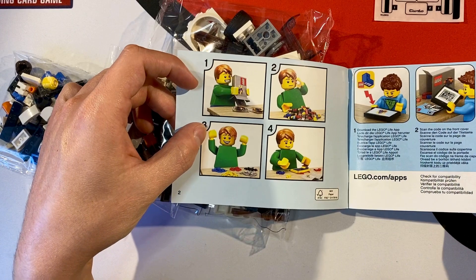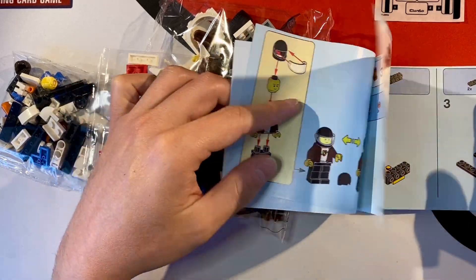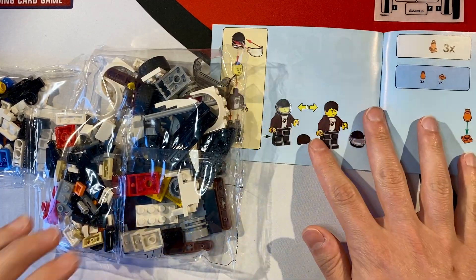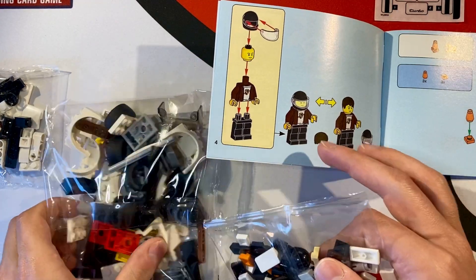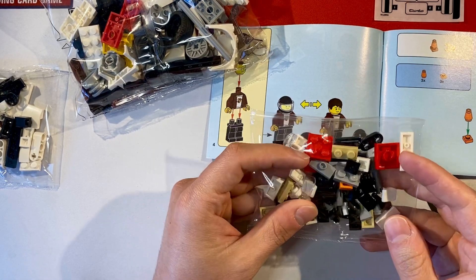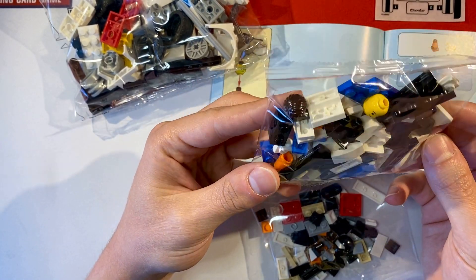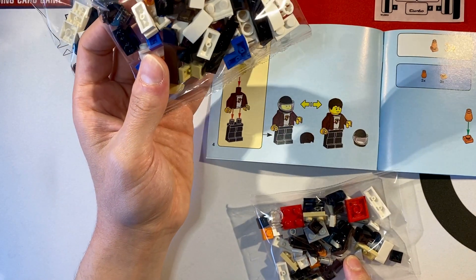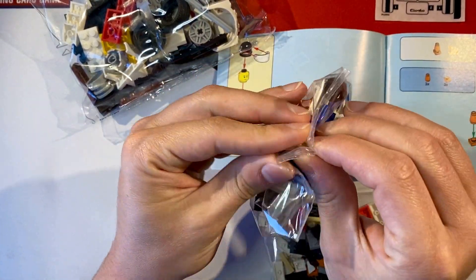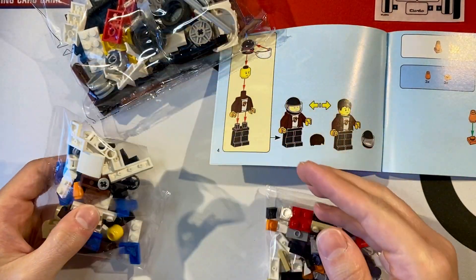So which guy are we building first? We're gonna build the guy first, going in order since this is a real time build. Where is this guy? Parts of him are in here. Does he have two helmets? Yes he does — look at that. And I'm pretty sure this is going to take us more than a half hour.